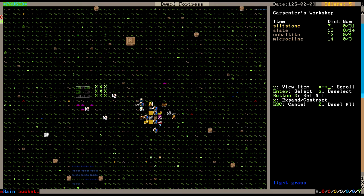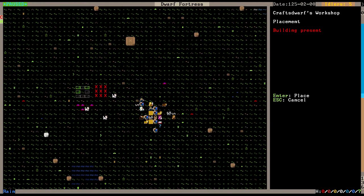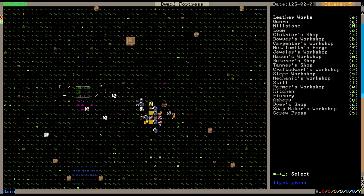We're going to put that on this side, and it is going to be made of siltstone because it's cheap in there. We also absolutely need a Craftsdwarfs workshop right out of the gate, so we can start cooking up things that are valuable in trade. More siltstone. And I'm pretty sure that's all I need for right now until I get deeper inside the base.